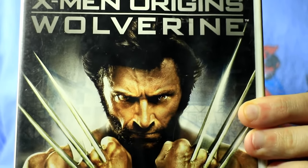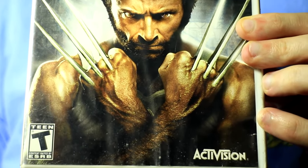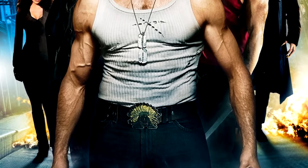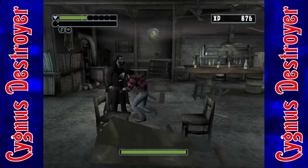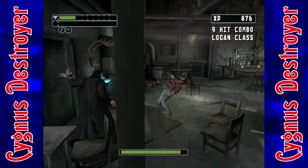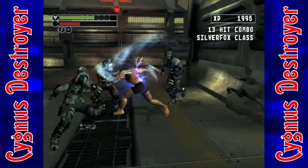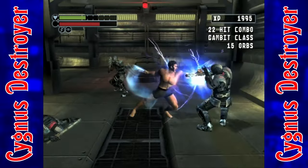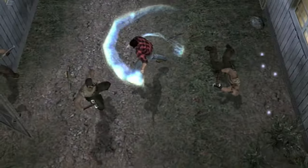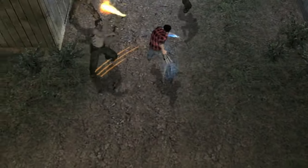Hugh Jackman reprises his trademark role in Activision's X-Men Origins: Wolverine, which came out on May 1st, 2009. The movie that this is based on is pretty much universally despised, so the odds were that the game would be equally terrible, but Amaze Entertainment pulled off the impossible and created a very good virtual adaptation. Amaze did a great job of sticking to the source material, and I appreciated that they retained the transition from bone to adamantium claws during Logan's quest to avenge the death of his girlfriend. The Wii release features intense hack-and-slash beat-em-up action that is benefited by the use of the Wiimote and nunchuck.